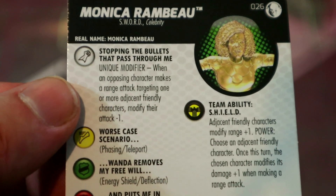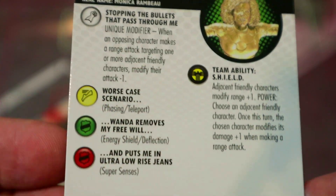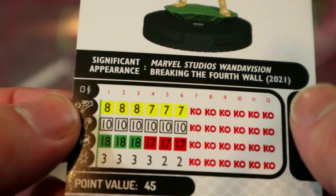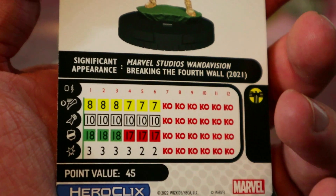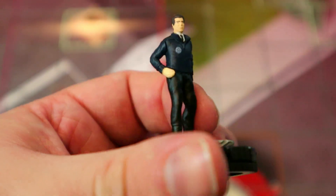Next up we've got Monica Rambeau — the fully energy version, all see-through orange plastic. For 45 points, her unique modifier means when an opposing character makes a range attack targeting one or more adjacent friendly characters, they modify their attack minus one. She's got a full dial of that, 18 defense with energy shield, and phase teleport. No range is a bit of a weakness; I kind of prefer the common version, but the unique modifier could definitely come in handy.